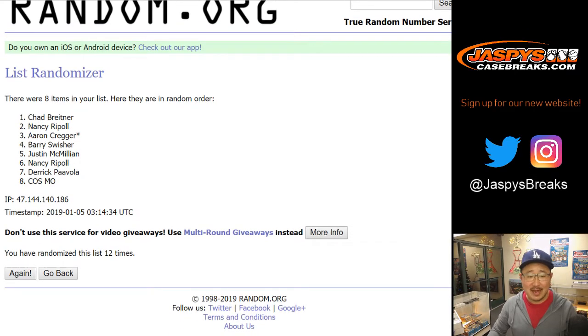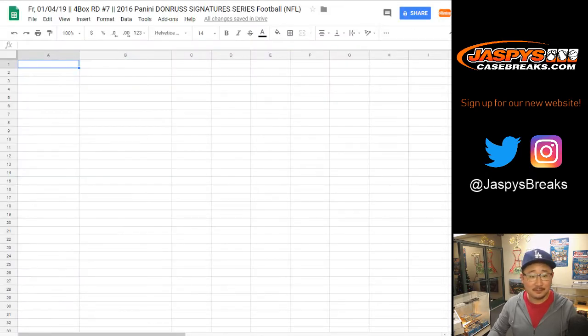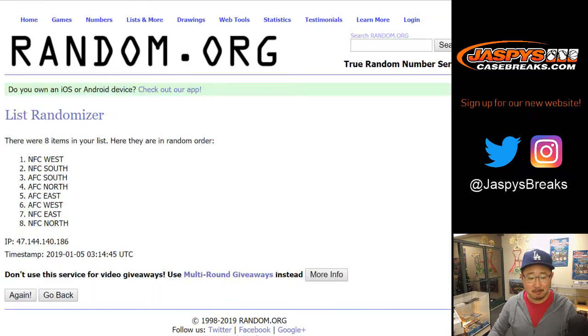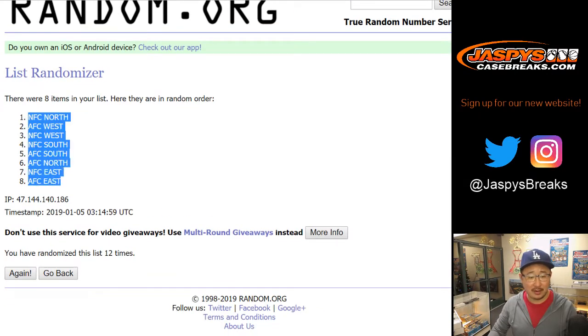Why can't they be snake eyes like the last dice roll? Chad down to Cosmo. 1, 2, 3, 4, 5, 6, 7, 8, 9, 10, 11, and 12. There we go, finally — NFC North down to the AFC East.